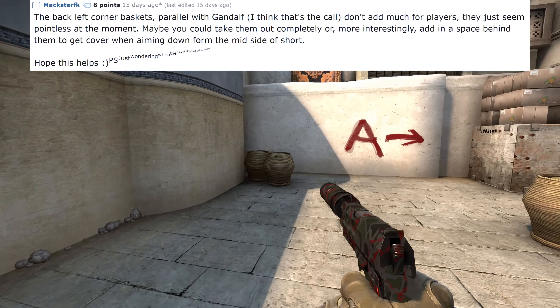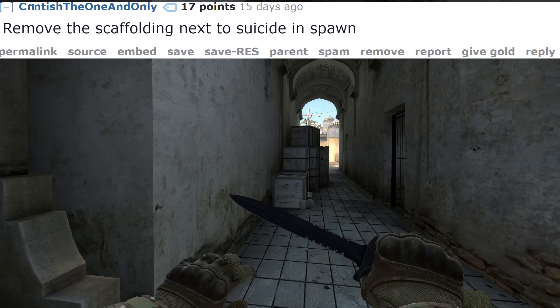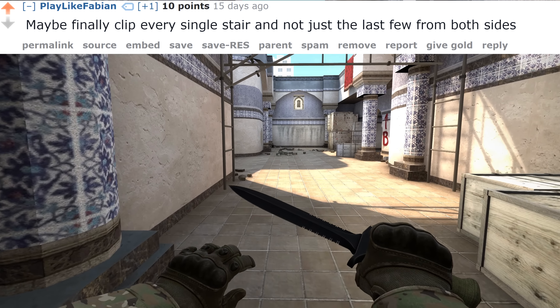And in a similar vein, I removed a few of these baskets in the corner here to experiment with some bangable cover instead. I also removed the scaffolding at T spawn, added a crate to suicide because it was easy to do and didn't conflict with any of the other suggestions, and I had a go at adding clipping to the stairs and tunnels.